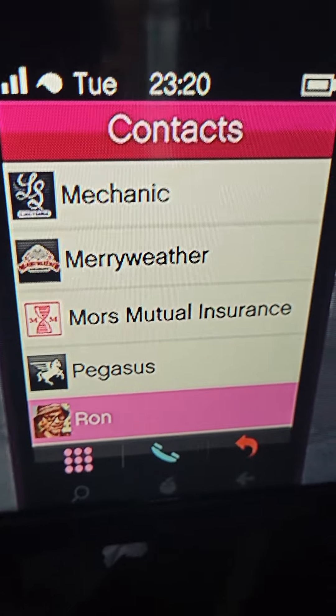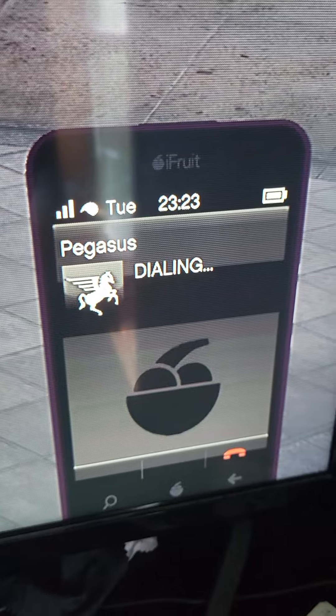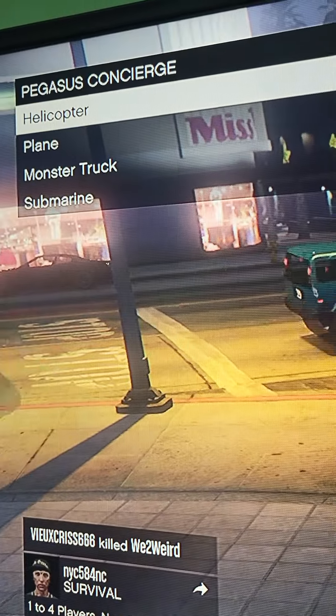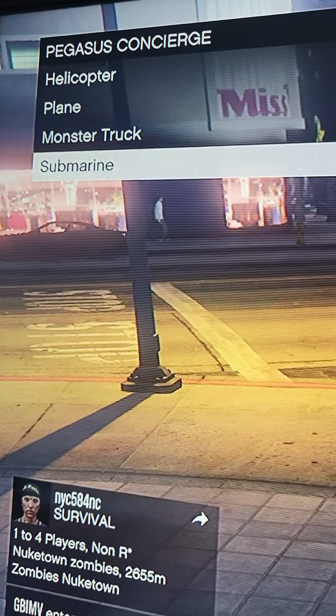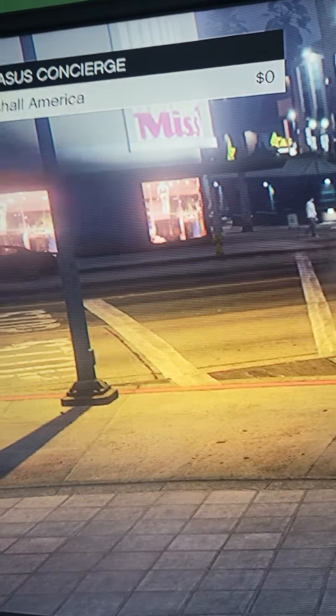For the Marshall you have to call Pegasus. These are all free. Here's the monster truck — it's literally free to order too. Marshall American — great. So it's available for pickup at our nearest location, but then you have to drive to go get it.